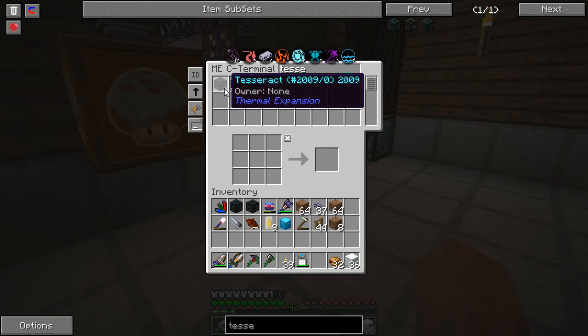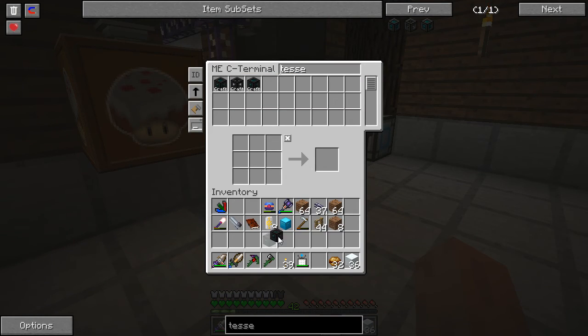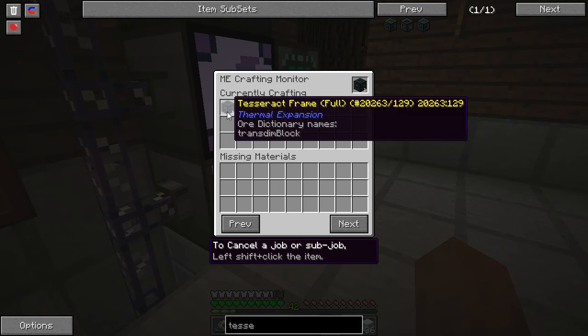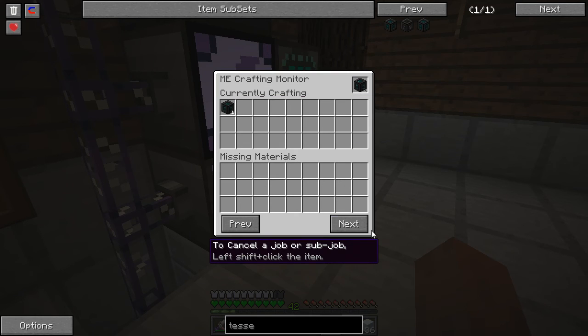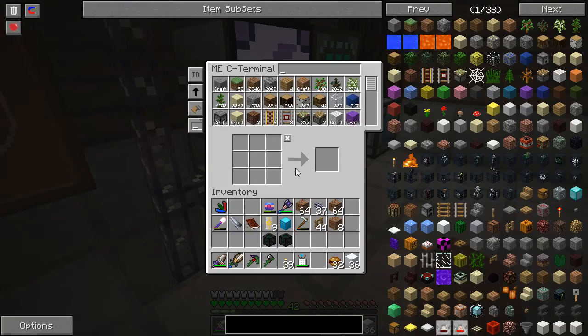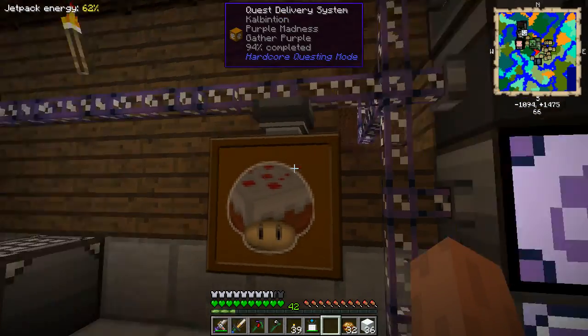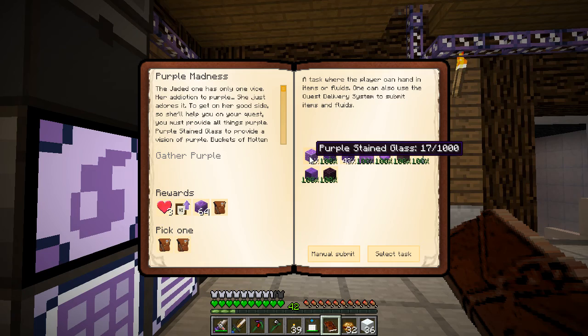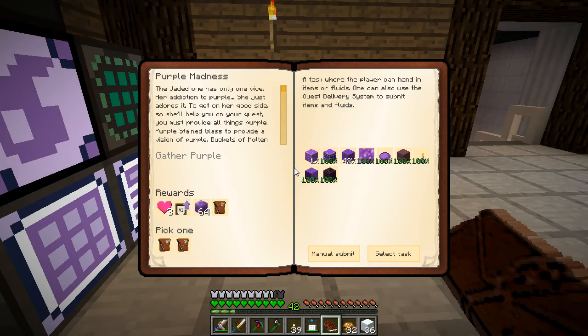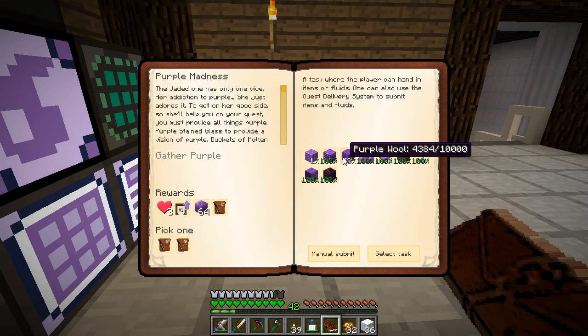Tesseracts — are you done? Two of them done. Waiting on one more. That's waiting on the full frame, of course. I think it was still crafting up slowly. Purple batis — what are you missing at this moment? Purple wool, stained glass. Did we cancel that recipe? 5600.